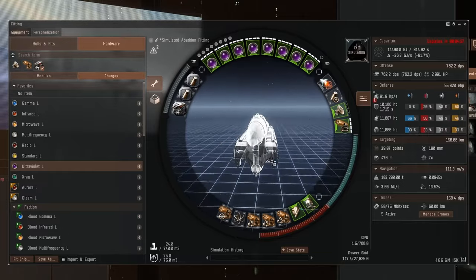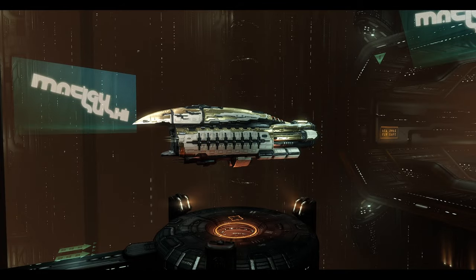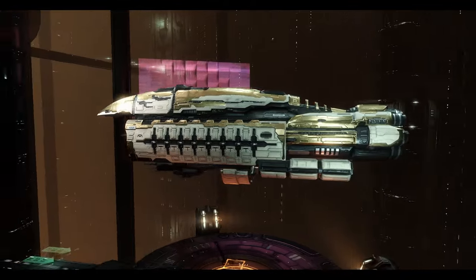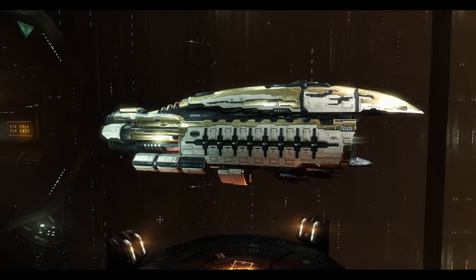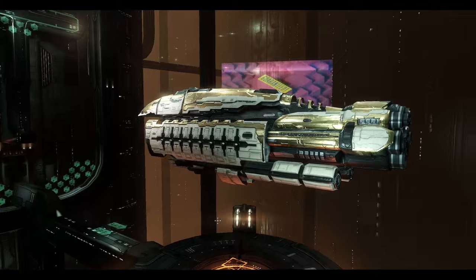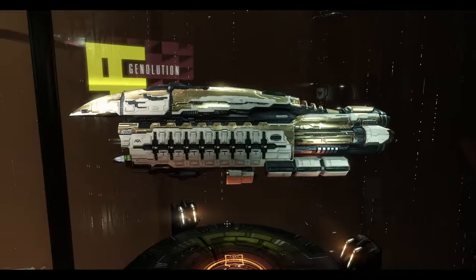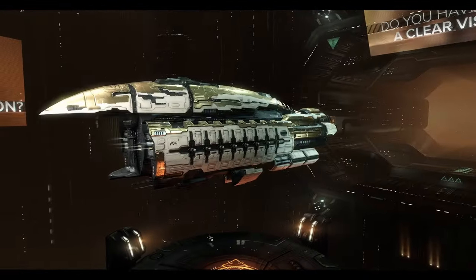Right, I'll go and buy this disaster and then we'll try and run some missions in it. After a very long shopping trip — I had to go all the way to Jita to buy this thing because half the parts were not available where I live — we're back. It's a good looking ship: massive, a lot of engines at the back, very stately and shiny. It looks much more powerful than it actually is. We've all seen the stats and the fitting screen.